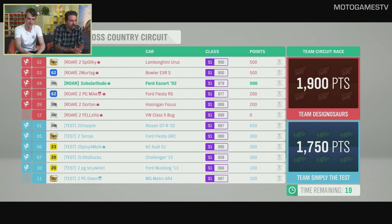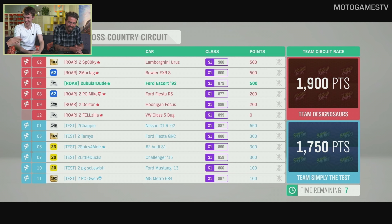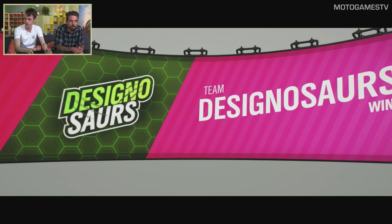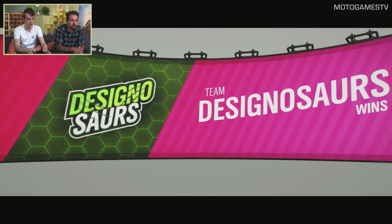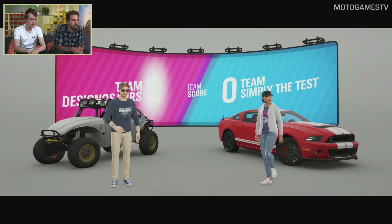End of the race: Team Test has 1,750 points and Team Dinosaurs 1,900, which means the poll was wrong. They went for Team Test, but Team Dinosaurs takes the first map. So what happens now? An important thing to know about Team Adventure is it works as a best of five - first to three points wins. The current score is 1-0 to the designers, and now we're going to go into the second event.